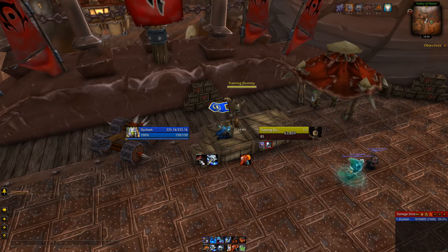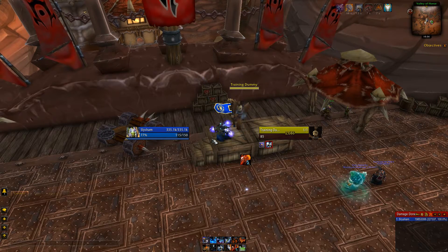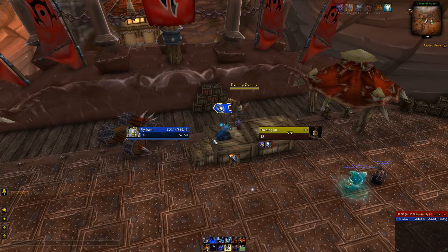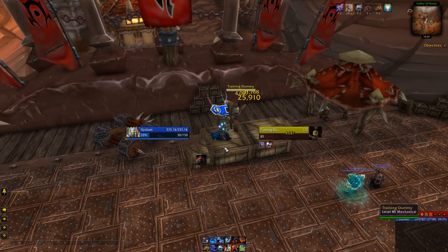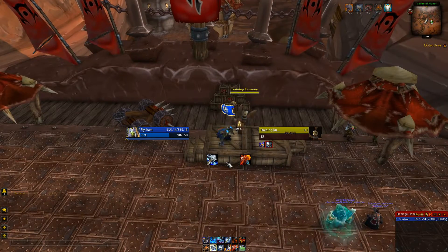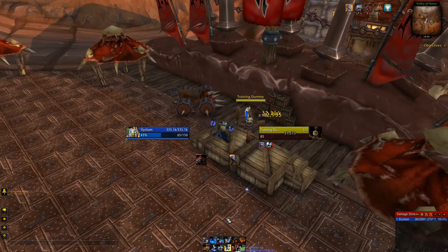My buffs will also show up here with a timer once they're under four seconds left, giving me enough time to see that a buff is going to fall off and push it before it does. The last thing we want is to let our buffs fall off and waste two global cooldowns getting them back up — that's lost performance. But I've still got enough time that if there's a Storm Strike proc, I can prioritize that before the buff drops. There we go — at 85 Maelstrom, Lava Lash pops up at 90, and we've still got enough to fire off two Storm Strikes if it procs.